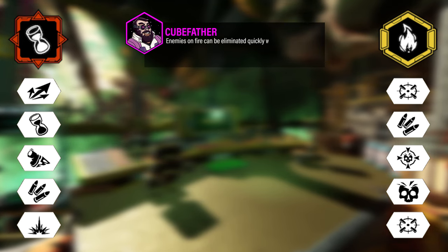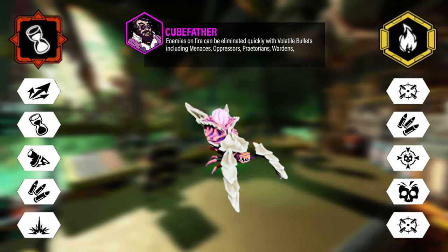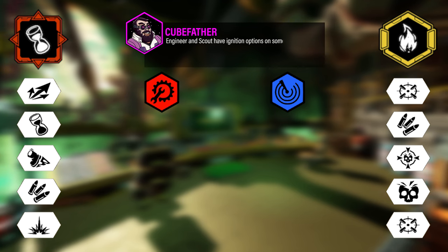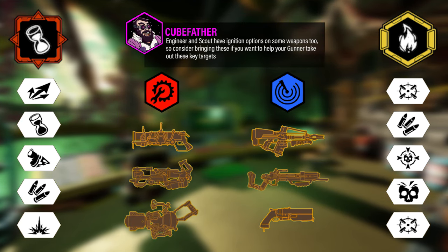Enemies on fire can be eliminated quickly with Volatile Bullets, including Menaces, Oppressors, Praetorians, Wardens, Goo Bombers, Destinators, Spitballers, and Breeders. Engineer and Scout have ignition options on some weapons too, so consider bringing these if you want to help your Gunner take out these key targets.